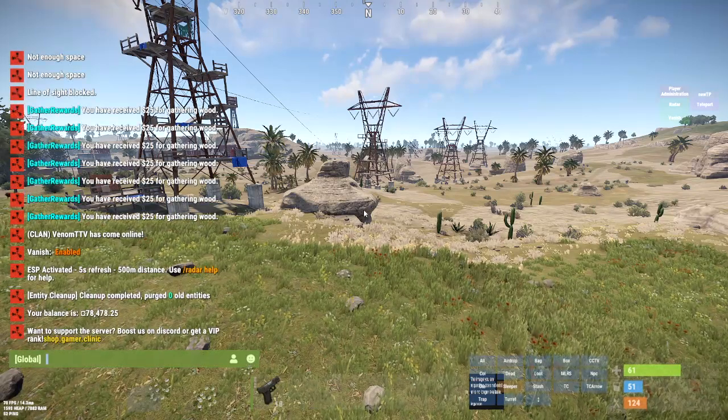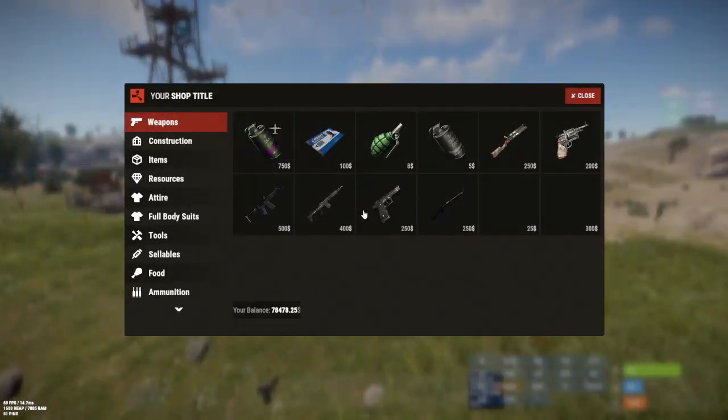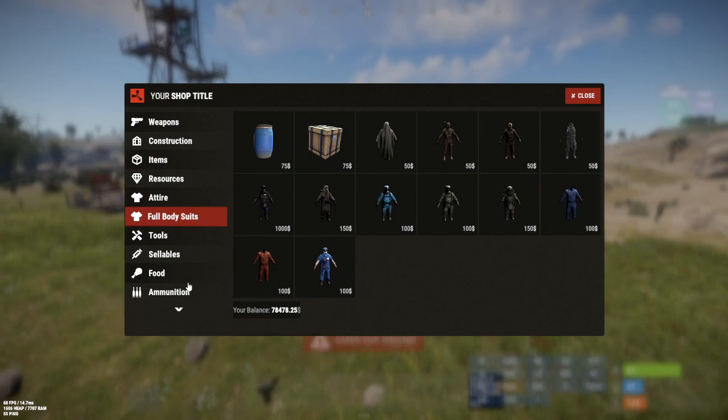Now that you know how to check your balance, how do you actually use the shop? You go to backslash shop in normal chat and you get a shop. I took a lot of the items and split them out into multiple categories so finding things would be easier. There is no search bar, so you have to look at the categories and figure out what you want. We have weapons, construction, and other normal things. I also split out attire and full body suits so you can find those separately.